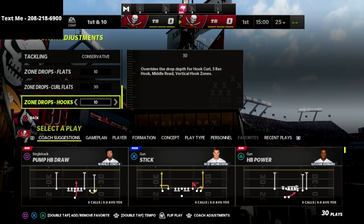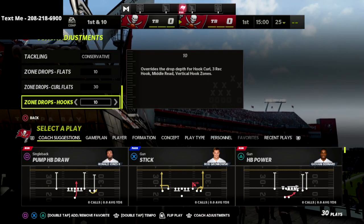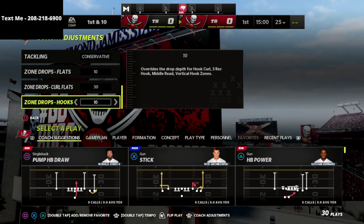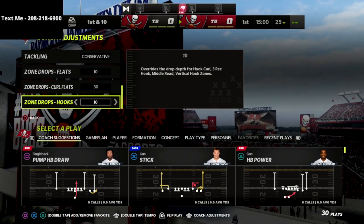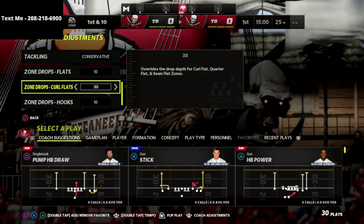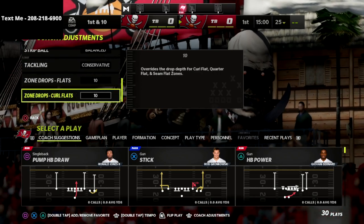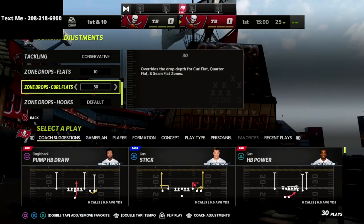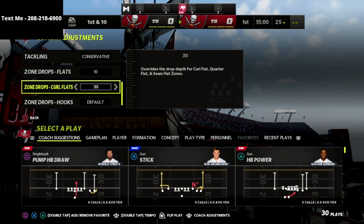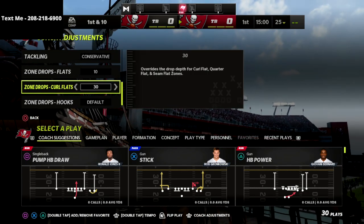Last year we actually flipped this — we put curl flats on thirty and flats on ten. The reason I like to do it this way now is because flat routes are really good in Madden 22, and the flat zone or curl flat zone does a better job defending those quick throws. You could bump these down to 25, but from what I've been labbing, the best crossing routes and corner routes in the game need to be on 30 if you want to stop them with zone drops.